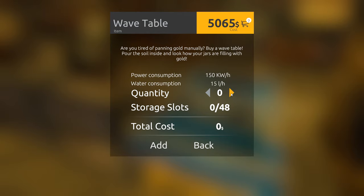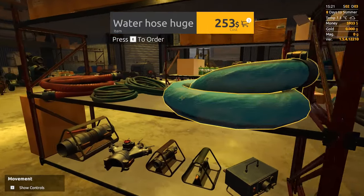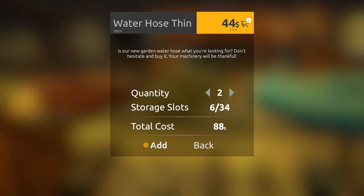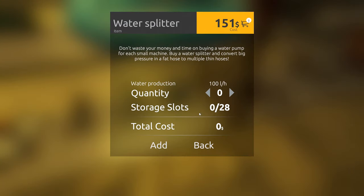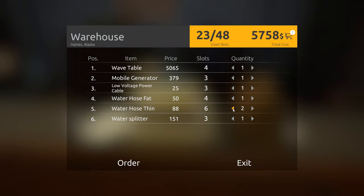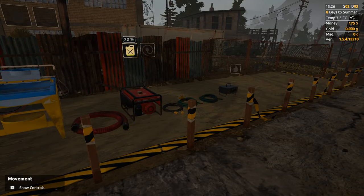We'll get this. I want to get one of these and a splitter so I'm not constantly having to switch between hoses. I can have one go to the water pump, one to the wavetable, and one to the magnetite separator — which we don't actually have right now. But yeah, I'll get this. 100 bucks, 150. You've got to spend money to make money. Alright, so we've got the wavetable, we've got a generator. Let me load this up and we'll head back to the claim.